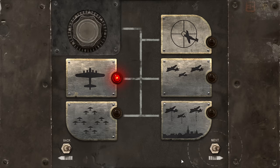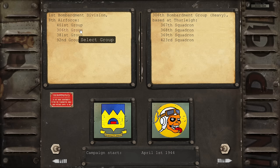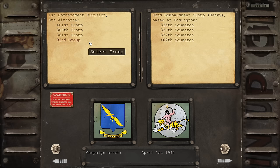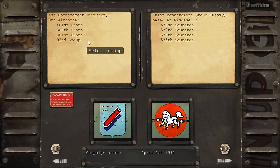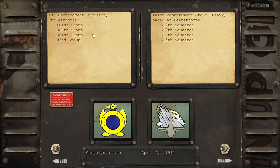Let's go into a normal bomber campaign. You get your start date — from the 1st of December 1943 through to 1944. Let's start April '44. You can choose your bombardment division: 401st, 306th, 381st, and the 92nd. This impacts your starting location — 92nd are based at Polebrook Air Base, Ridgewell for the 381st, Thurleigh for the 306th, and Deenethorpe for the 401st.